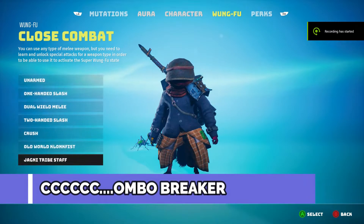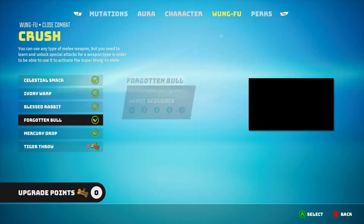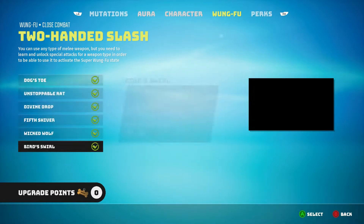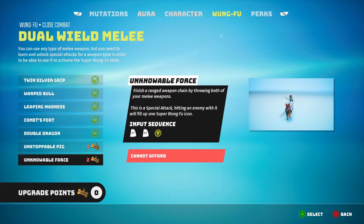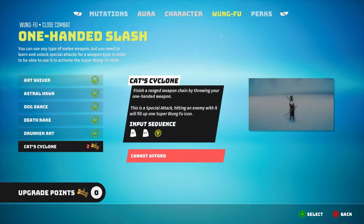Number seven: learn your combos. Don't rely on button prompts or button mashing — learn the basic special combos that charge your superbar quickly. They're normally the same across all weapon types, so learn how to use them to build up your superbar. You can't chain the same one back to back, so you need to chain between your different special moves, and that will allow you to make quick work of camps and bosses as you build up multiple supers in one fight.